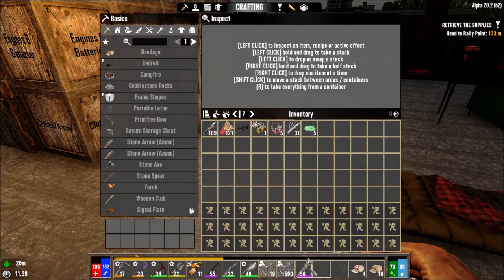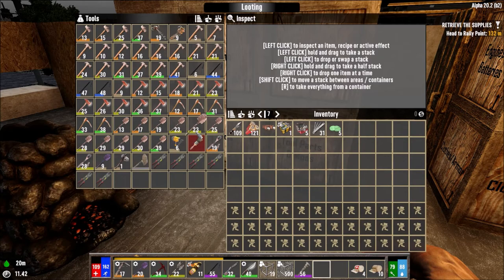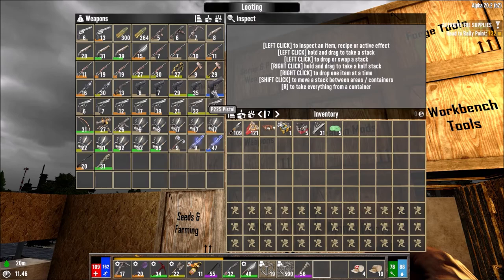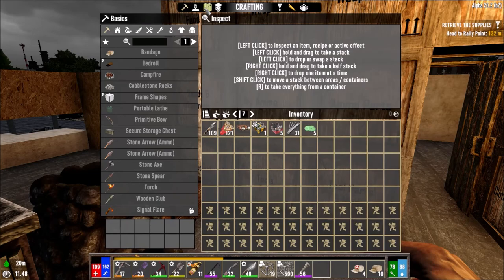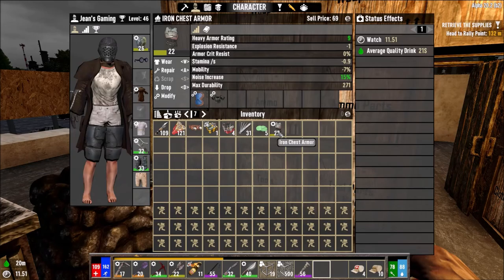Anyway, we now have a chemistry station. We also have a level 56 wrench thanks to the Horde. We even have this P225 pistol, level 45, so that's really good. Our level right now is level 46. We need to soon start focusing on getting ourselves some quality weapons because very soon we're going to start getting demonic zombies and that is going to suck.